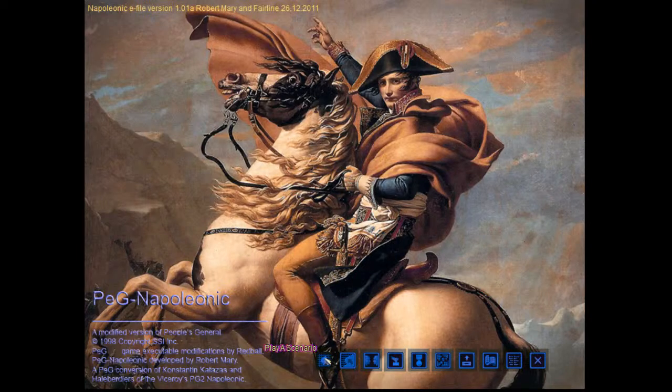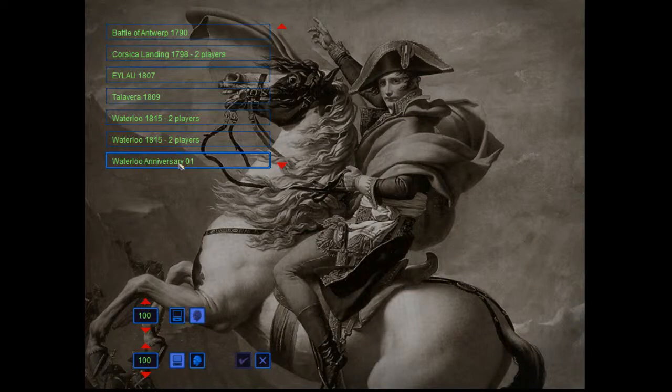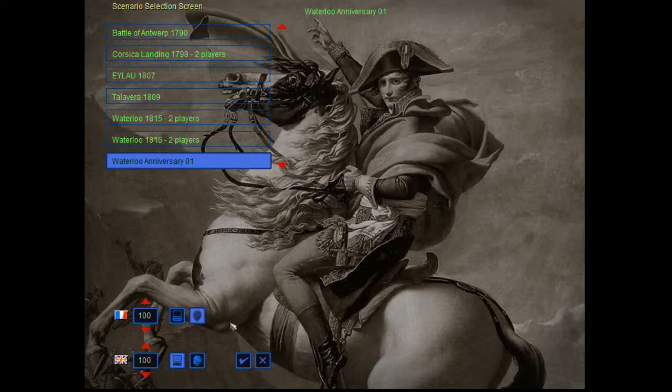First thing we're going to look at is playing a scenario. I keep mentioning that this is a mod of a People's General rules engine because you're going to see some weird things in the interface — like air support, air superiority, anti-tank values, and stuff like that. Obviously it has no business in a Napoleonics game; it's a mod of an existing game engine so they have to work with what they've got. Here's the scenario I built myself earlier today. We're going to be playing the British and try to defeat old Bony. For now, just to show everybody all the units, we're going to fall-start the game with human player on both sides.